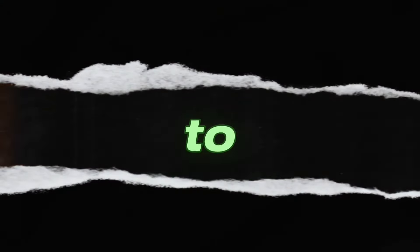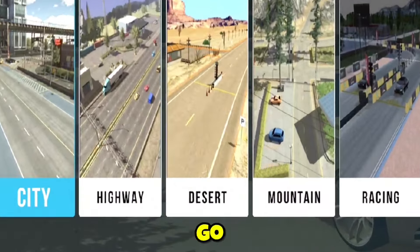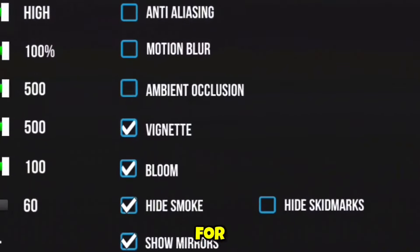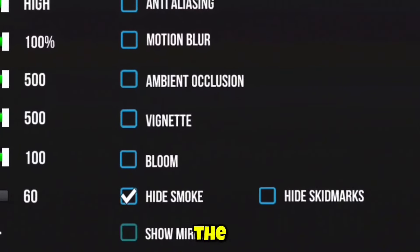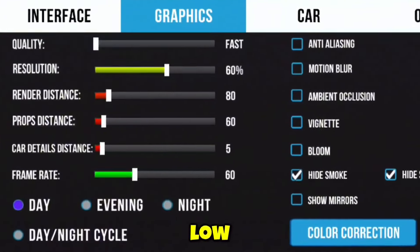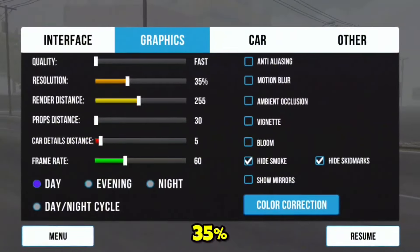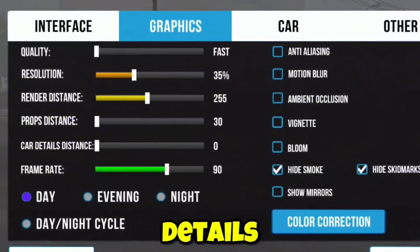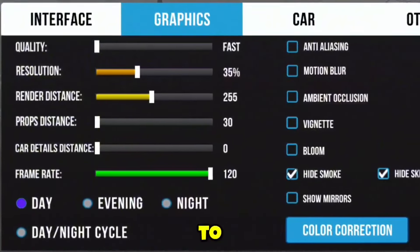After restarting your phone, you're going to open CPM, join a room, and then go to your game settings. Under Graphics, turn off all of these features except for the hide smoke feature, and then turn on the hide skid marks feature. Now put your graphics quality on low, resolution on 35%, render distance on 255, props distance to 30, car details to zero, and your frame rate to 120.